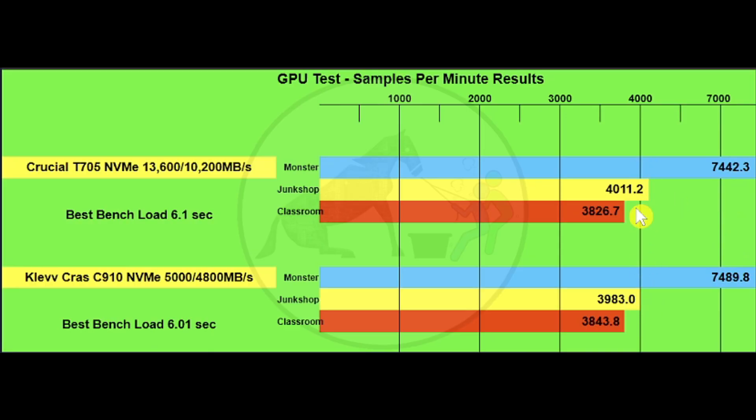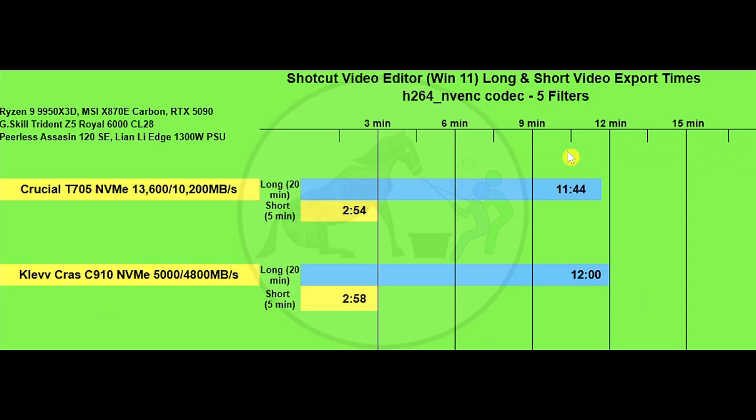Using the Shortcut video editor for exporting the same video with five filters — a 20-minute and a five-minute version — there's a decent difference on the 20-minute export of about 16 seconds, so the Crucial drive will be more beneficial for longer-form videos over time. For short-form videos, we're talking about a four-second difference, which is practically unnoticeable.